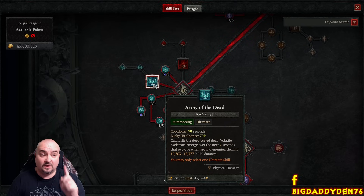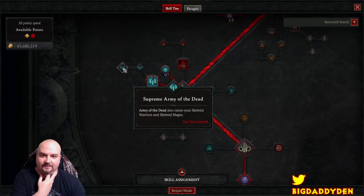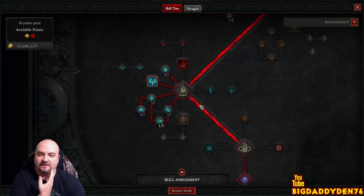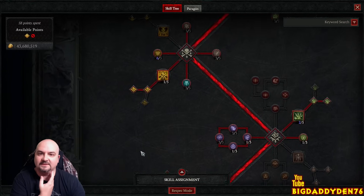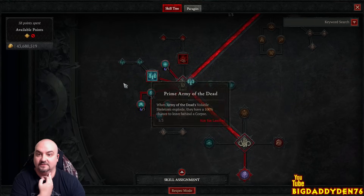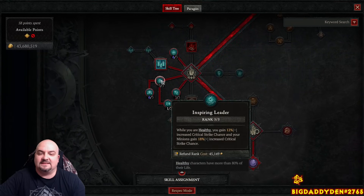Just one point in Army of the Dead for the ultimate - this procs the Commander's Aspect on the gloves for that massive damage buff. We don't need Prime Army of the Dead, we don't need to explode skeletons, and we don't need the rays. Save yourself some points. Extra points go into more damage reduction close and more damage in close range to proc Hellbent Commander.